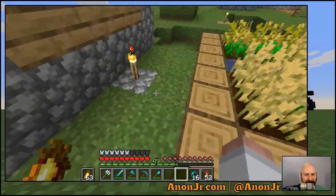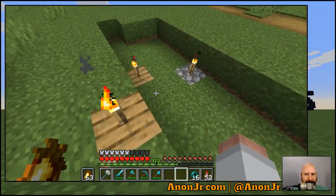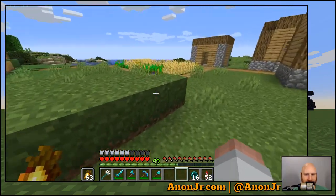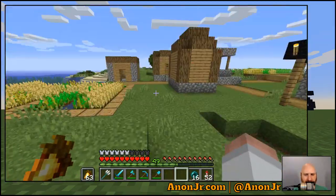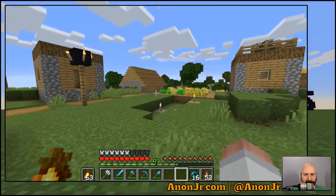We got a couple more below these torches for their safety. They're in their bomb shelter, you know, raid-proof storage. And we're going to start working on figuring out what we're going to do with this place.